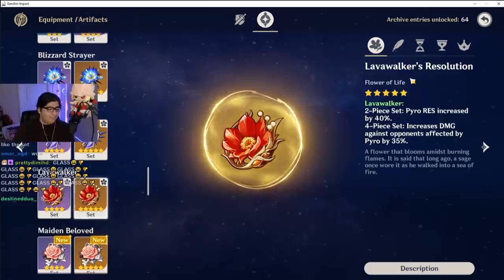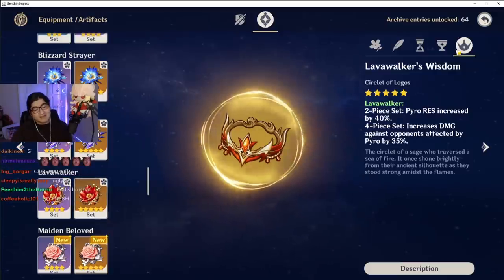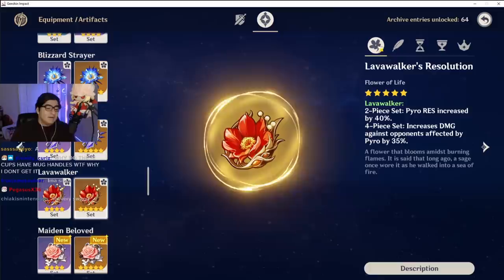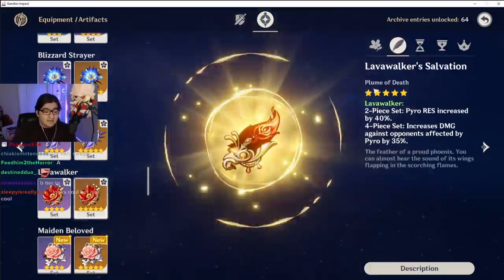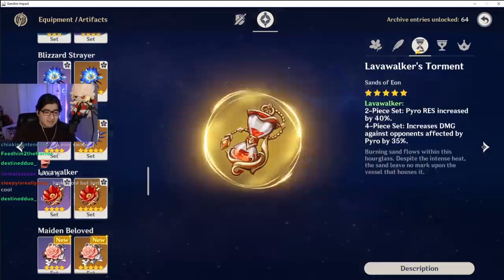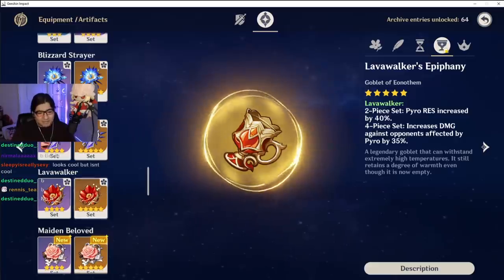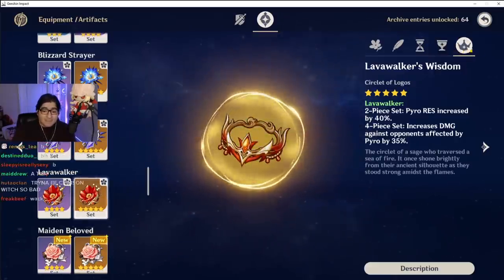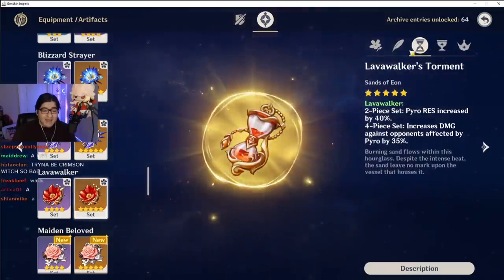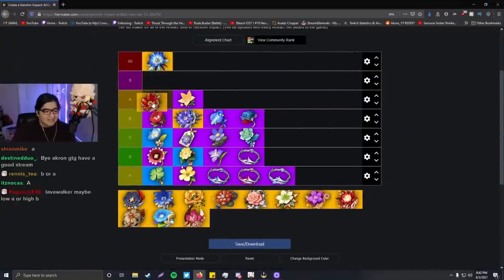Lava Walker. Flower is all right — very detailed in the middle. The tiara — I like the crown piece a lot. For some reason I just do not like this flower, I don't know why. Feather is nice. Hourglass is nice. Cup is kind of basic — not drippy at all, but it looks all right. I like the crown a lot. If it had a better goblet and better flower I'd put it in S, but I'll put this one in A tier.